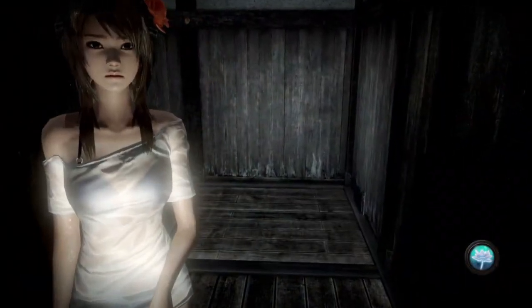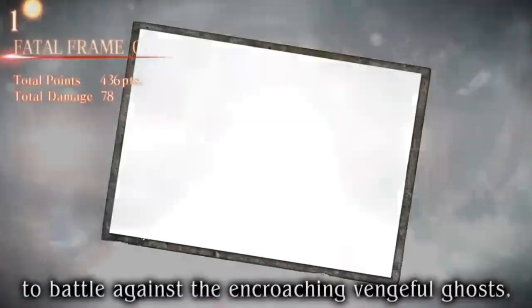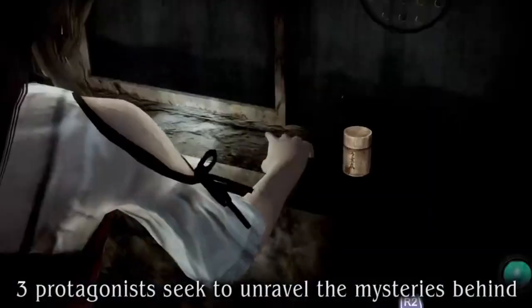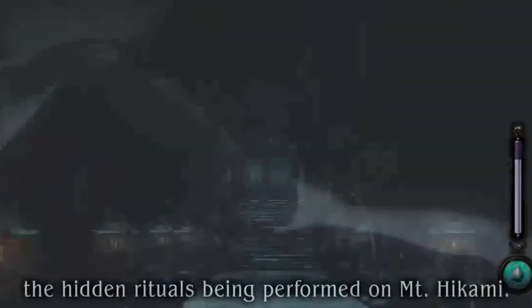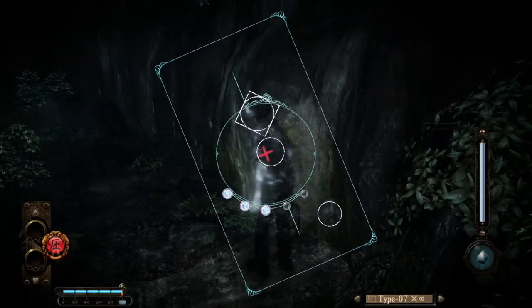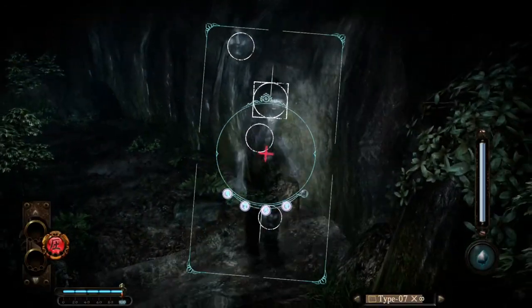So let's see if this scary video game is more than just cheap jump scares and waifu fan service. The premise of the gameplay is actually quite simple, and where a lot of players might be deterred from playing. You use an object called the Camera Obscura to point at ghosts and enemies and photograph them, in a way that deals different levels of damage depending on the quality of your photo and film, which is your ammo.